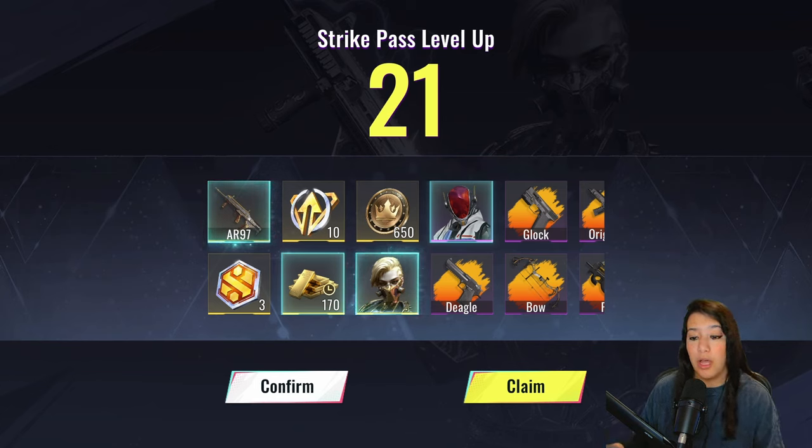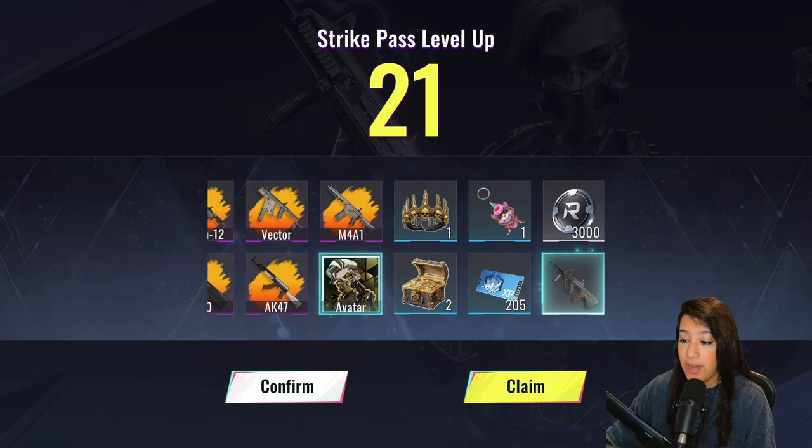What those 20 levels contain is the AR-97 skin, some gold, the Nova skin, some Noble Coins, an Eden skin, some camouflages, an avatar, some stickers, XP cards, ornaments, and also the brand new AUG. I can't wait to test this out. Now let's have a look at what else we have in the battle pass because there are some really gorgeous skins in there.